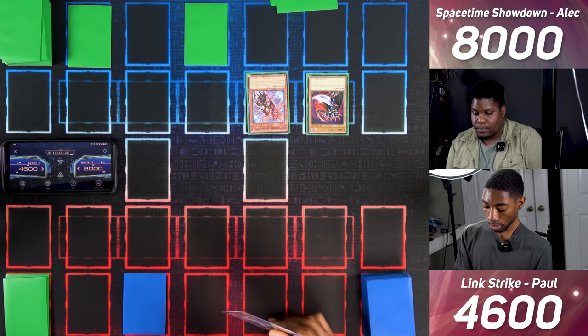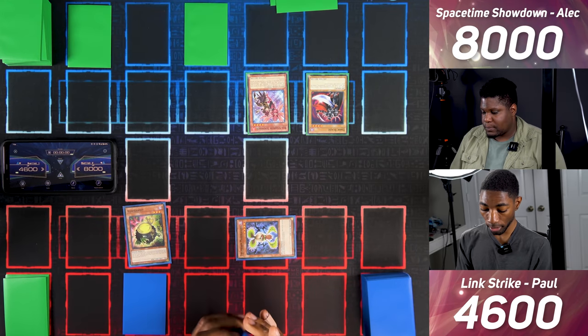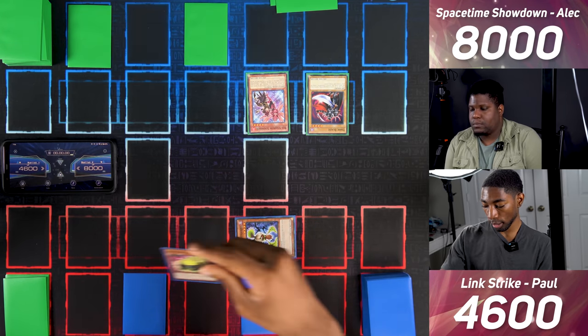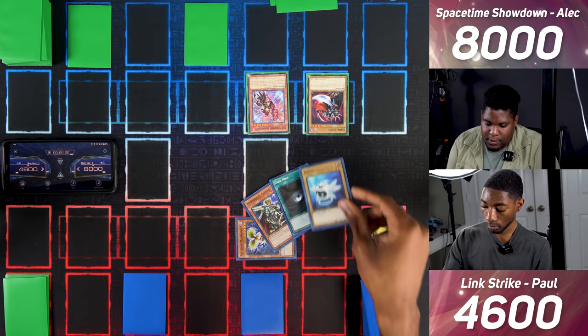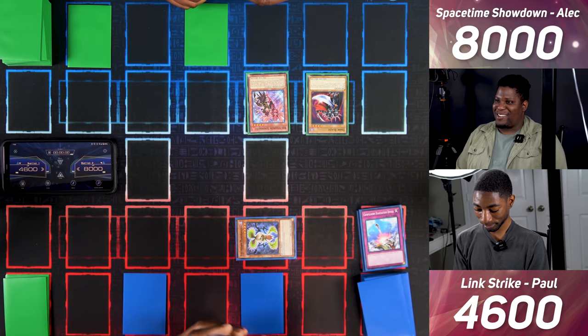I Special Summon Evilswarm Mandragora in defense since you control a monster and I don't. I Normal Summon Curry Bandit, set one card, and go to end phase. Curry Bandit's effect activates — I Tribute it and excavate the top five, then add a spell or trap. I'll take Dark Hole and commit nothing else to the board. Your move.